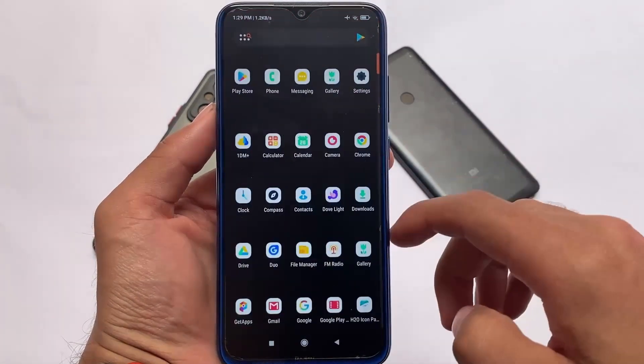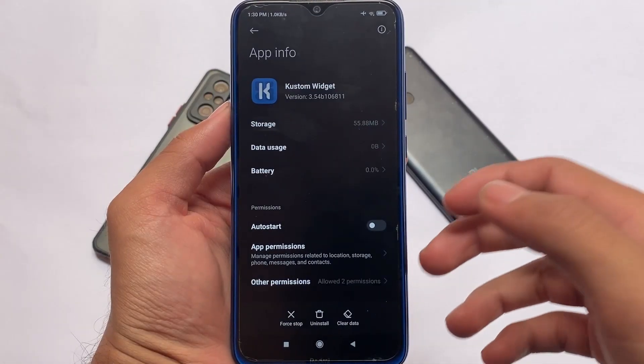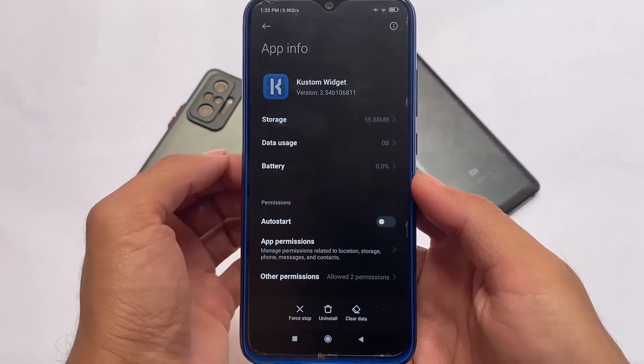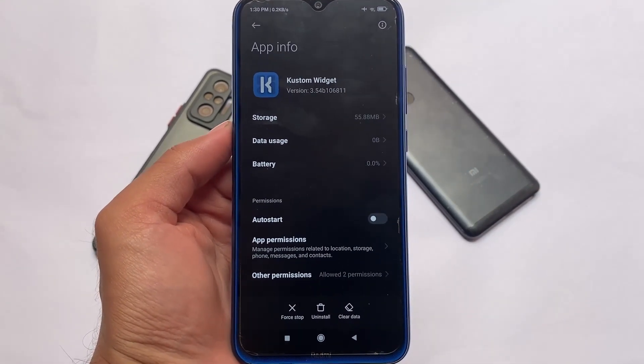I'm also using KWGT, which is a widget app, and the widget looks really interesting. The custom widget is available on the Google Play Store for free. The skin I'm using is from KWGT Huk, which is also available on the Google Play Store for free.